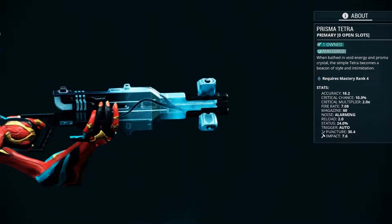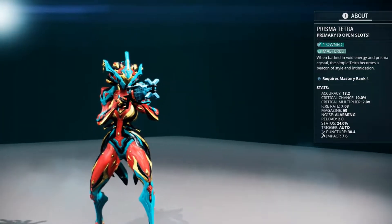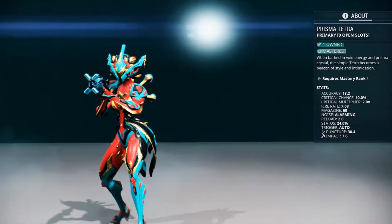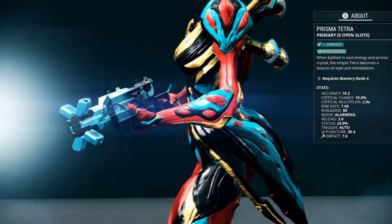This is the Wisecracking Warframe, and today we're going to talk about the Prisma Tetra. This is a weapon that shoots lasers very fast and very nicely, so let's take a look at it and have some fun.